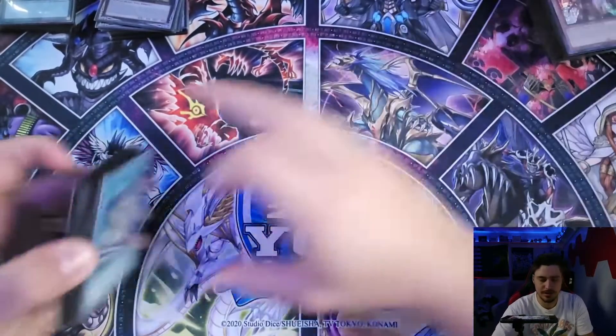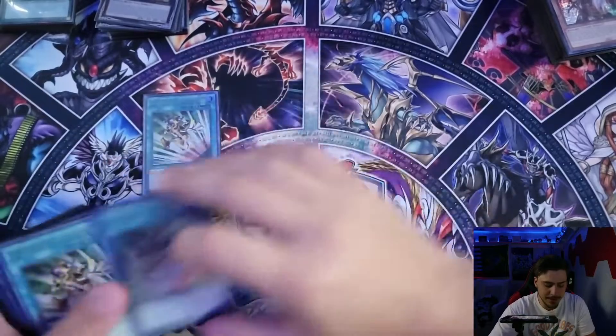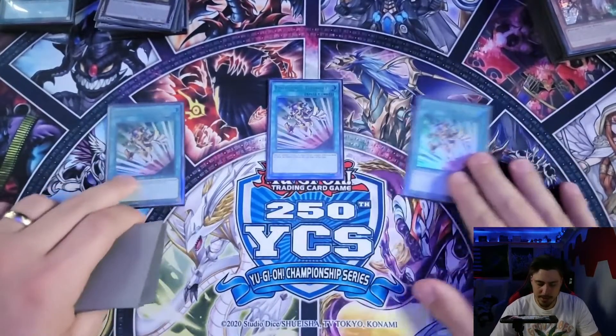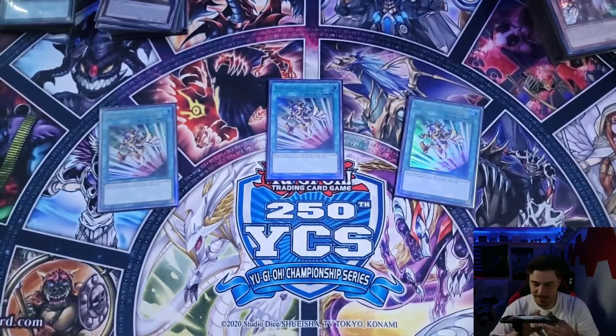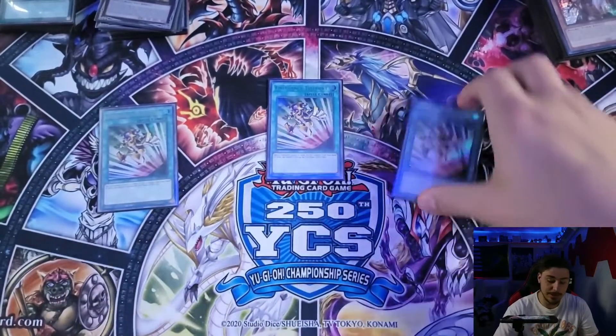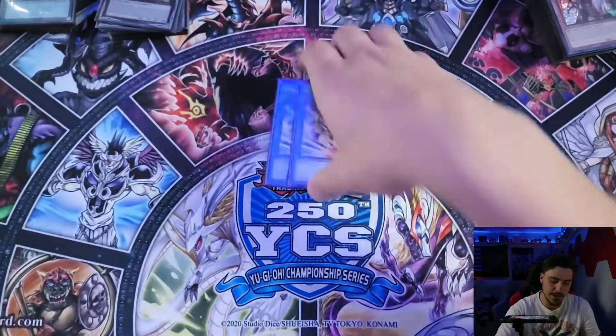For spells, we're playing three Emergency Teleport. It's completely insane — especially for getting a Psychic level three from the deck. Not much to say, it sometimes wins the game on its own. You don't even need to use your normal summon sometimes.